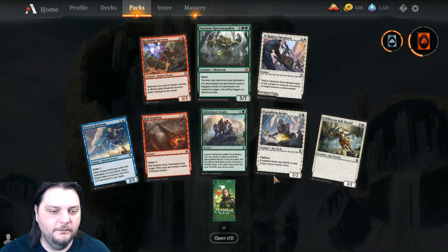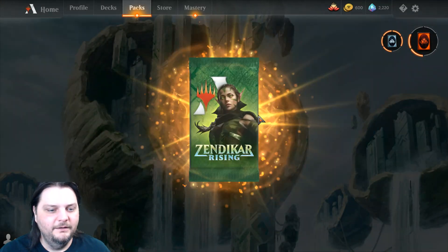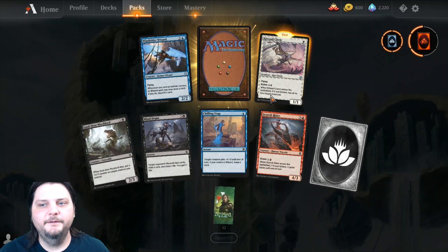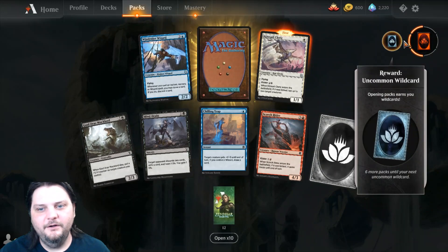Anyway, that's going to be pack 1. Got another pack — it's Tuesday, that's what we do on a Tuesday and every other Tuesday. Getting close to my wildcard mythic. I got a wildcard uncommon. That's cool.